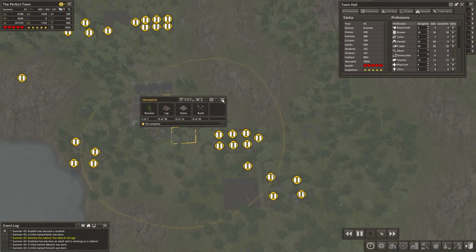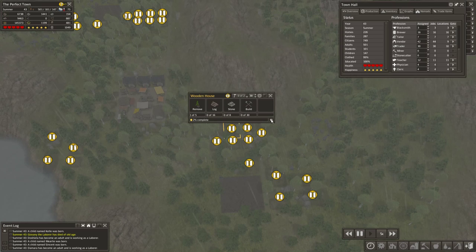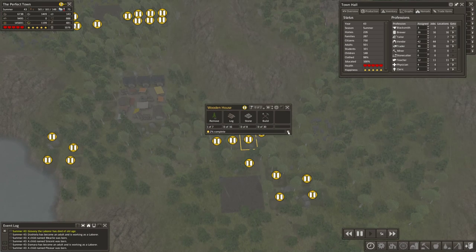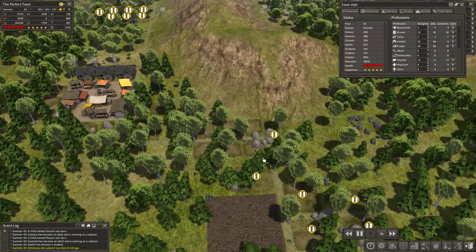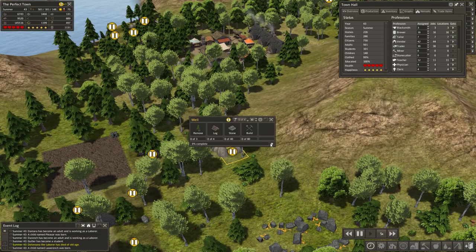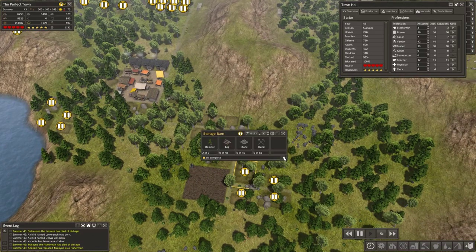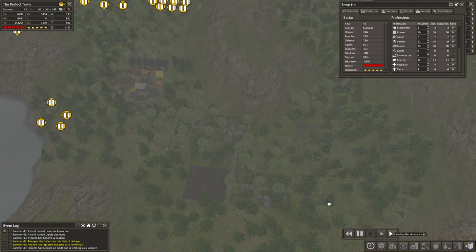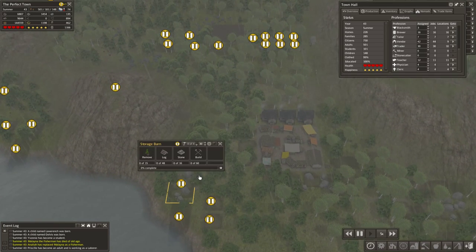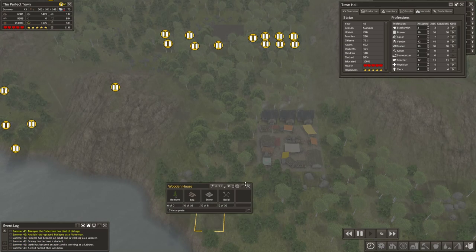I'm just going to unpause all of this at once — we have room for 60 houses and it can be built in any order. That way I don't have to sit back here and babysit it, which seems like a good plan.